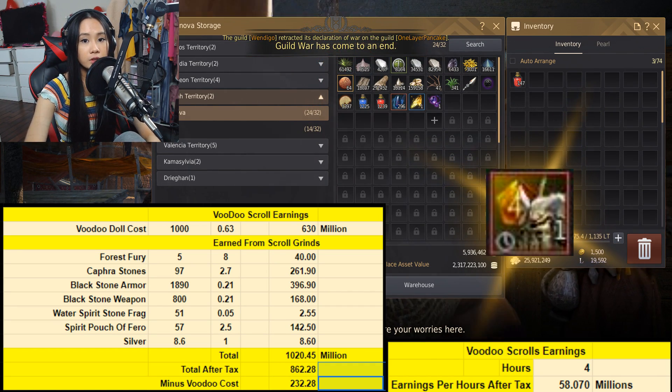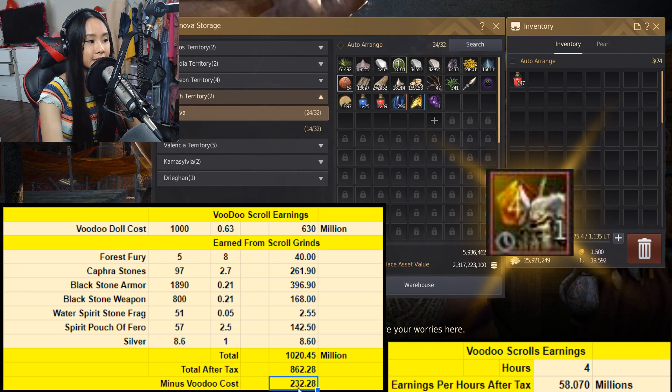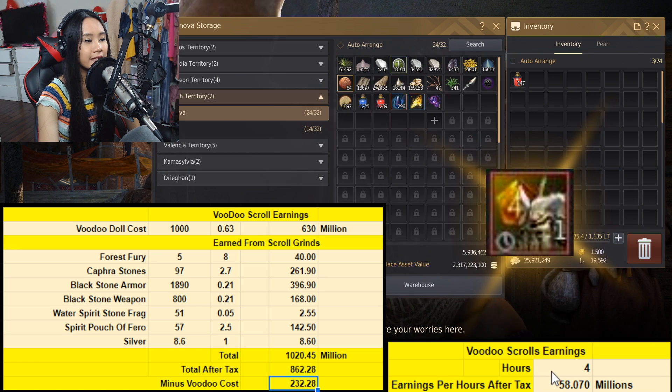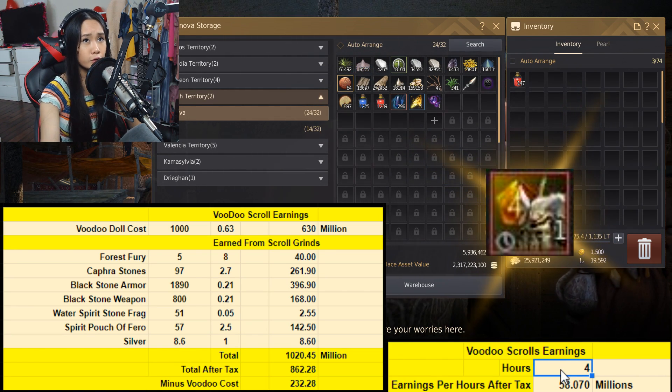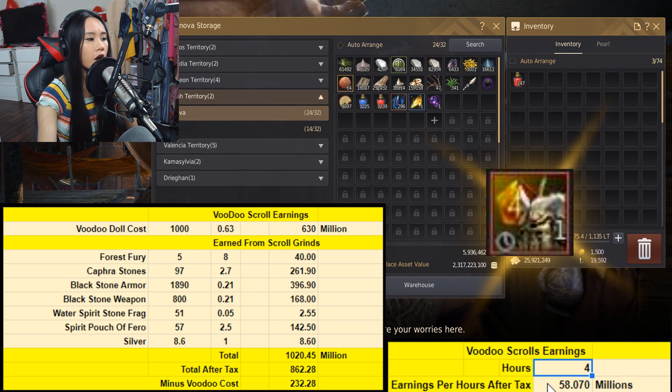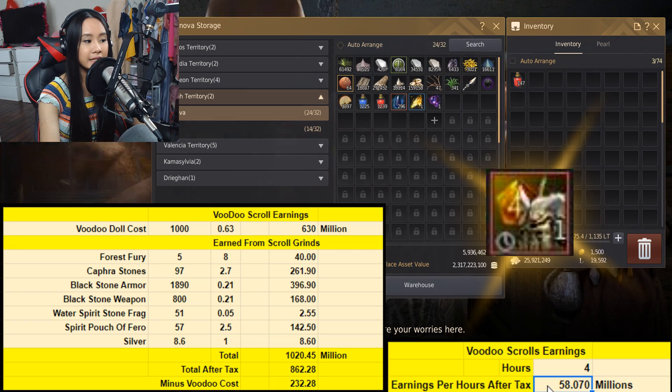Quick recap for voodoo scrolls: total earnings after tax minus the voodoo doll cost was 232 million silver. Dividing by the four hours it took to run 200 voodoo scrolls gives earnings per hour after tax of 58 million silver.